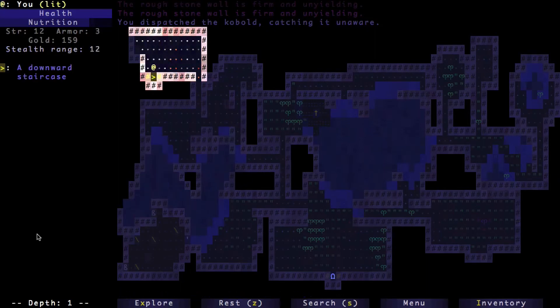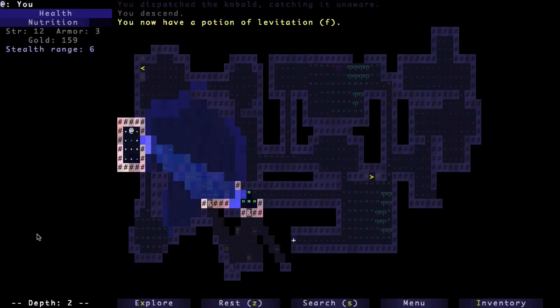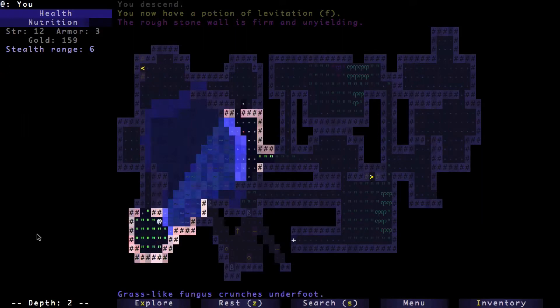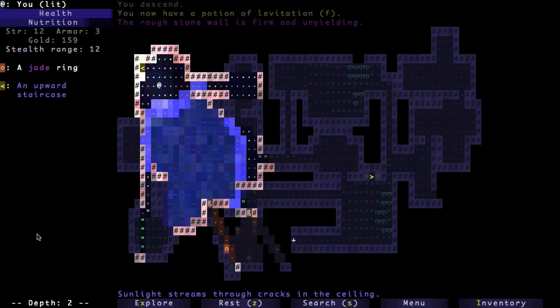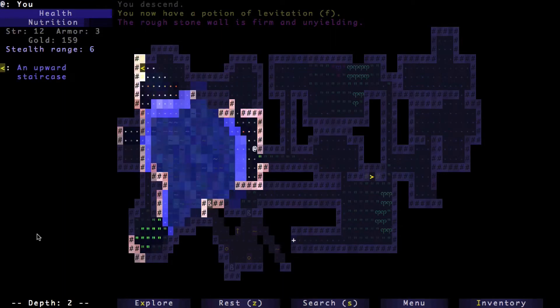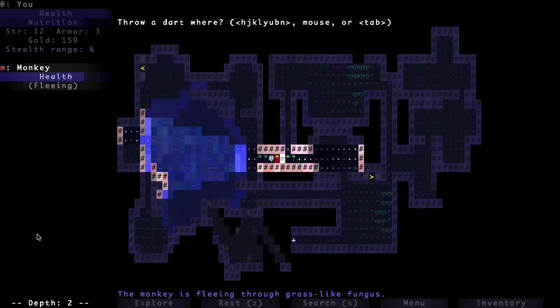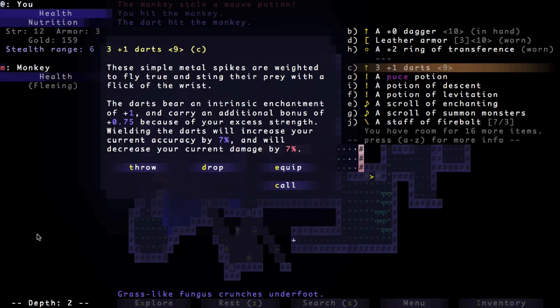We're going back downstairs now. I just came from there so a lot of the map is already unlocked. Go ahead and get that potion — it's a potion of levitation. I could use it to cross this water, but I'm going to save it for when there's a pit I need to cross or a switch that needs to be flipped across a pit. Here's that stupid monkey again and he stole a potion, so let's throw some stuff at him.